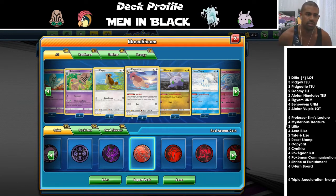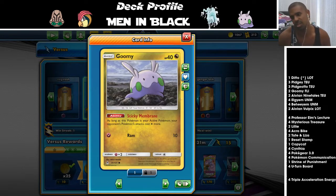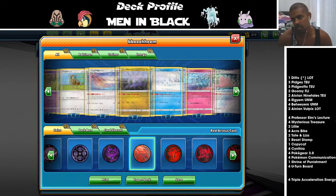If you have two Pidgeottos out, that's plus two cards every turn. To stall in the active we're running some irritating Pokemon. Goomy has Sticky Membrane — as long as this Pokemon is your active, your opponent's attacks cost one Colorless more. So if a Giratina from Lost Thunder is active and you put Goomy there, they need four energies to attack: two Psychic and two Colorless. One retreat cost — rather important.